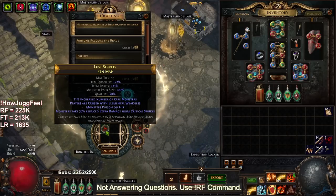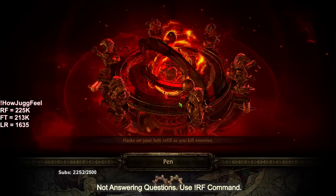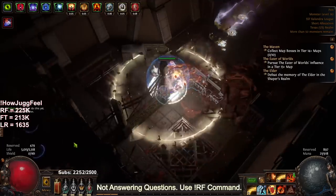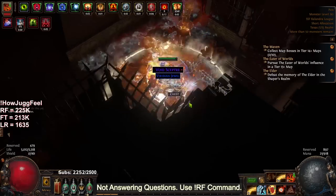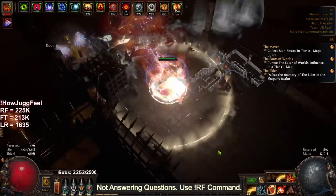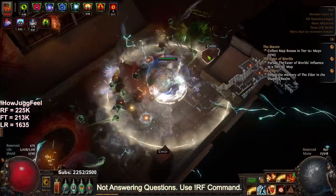Everything here is a work in progress, let's go. I have to say, so far I am very impressed with Jug. I was expecting the damage to feel much worse. It actually feels totally fine after getting the five-link and swapping Inc AoE with Efficacy — things feel really good.